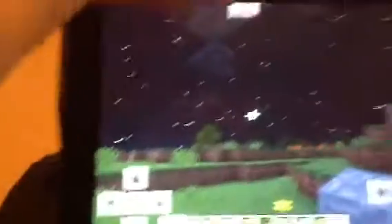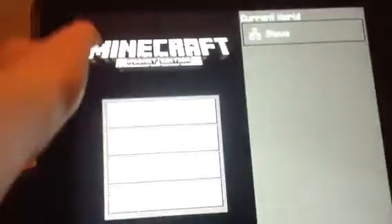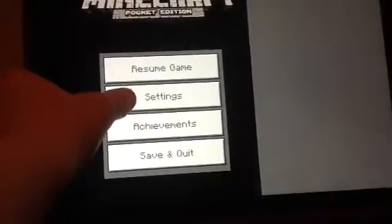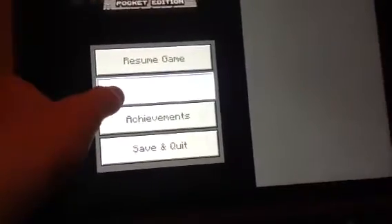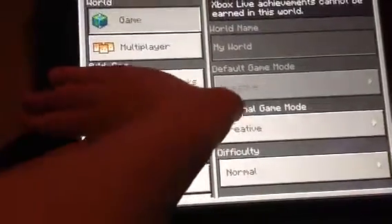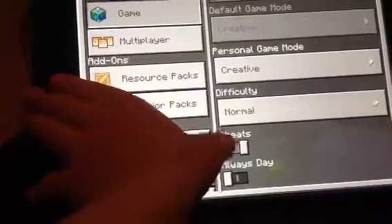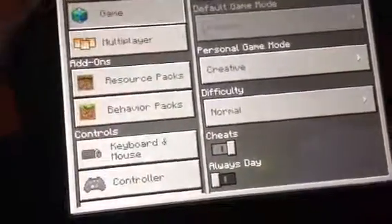Make sure you have cheats on. Go to your pause button, then go to Settings right here. You're going to be in Creative mode too, and put on cheats. You can see I have cheats on, so you're going to exit out of that.